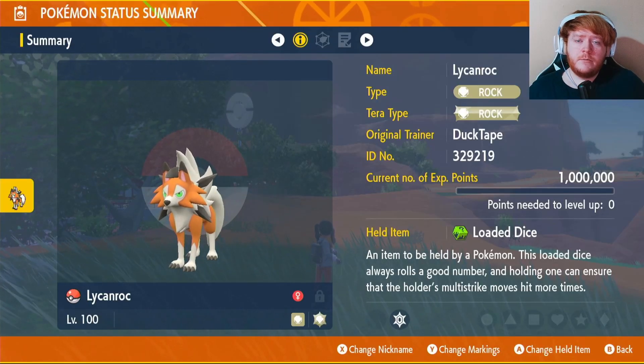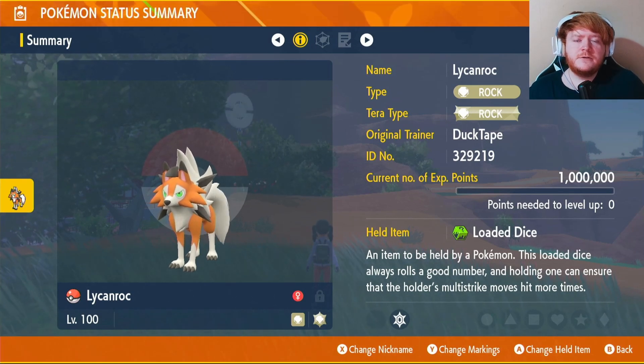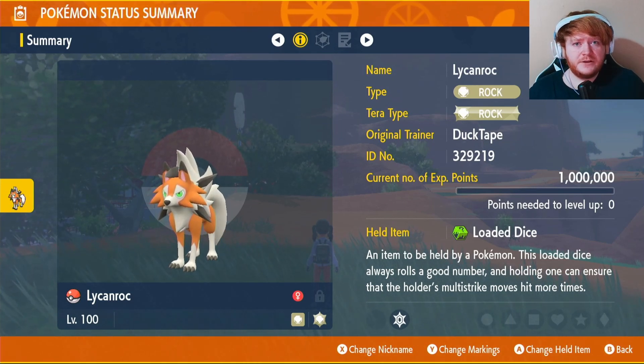If you love a cool looking Pokémon I suggest you go out and make this build — it's very fun to use. Speaking of fun, go check out this Chien-Pao build I'm putting on screen right now. That's also very fun to use and you can actually one-hit a lot of raids with it. I'll catch you on the next one.